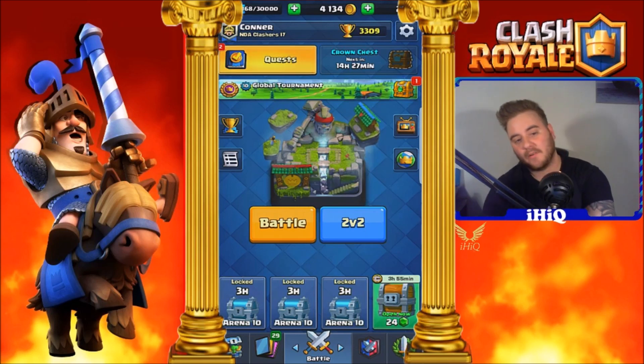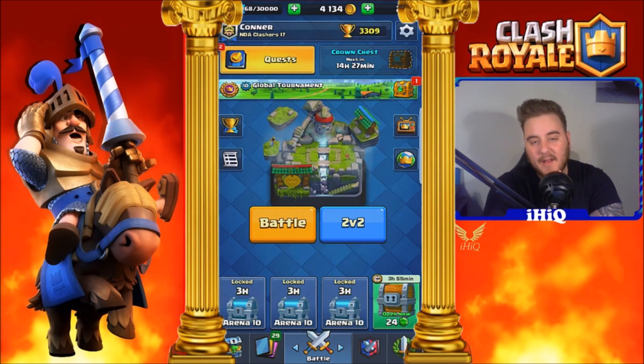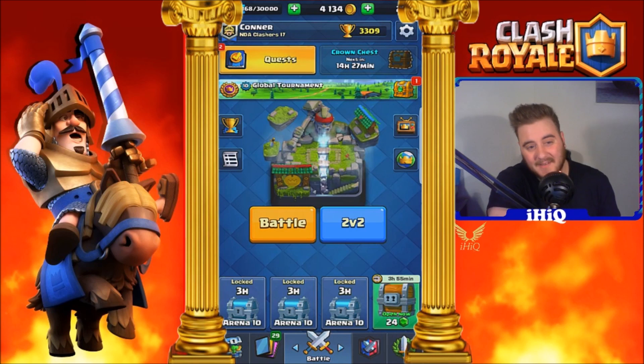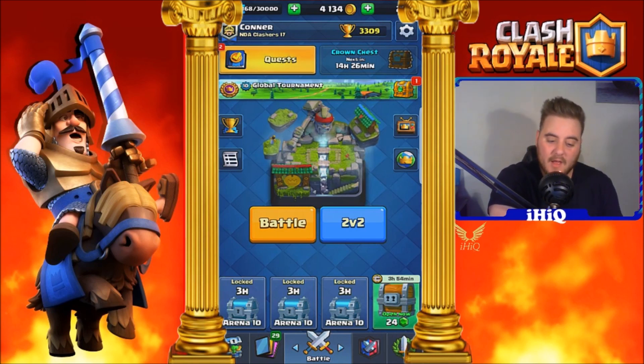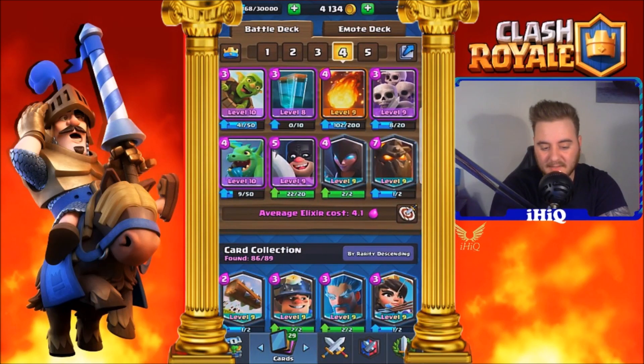I've been playing Clash Royale now for a couple of months. So today I'm gonna be showing you my Lava Hound and Clone Rush deck — it is amazing. It can be used quite well, but it can be defended, so when it works it works. Let's get straight into it and show you the deck I'm using right now. It is an average elixir deck of 4.1.